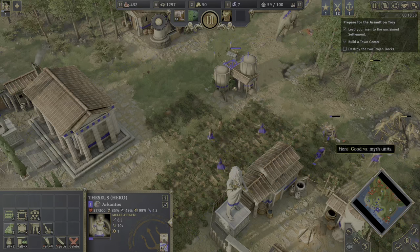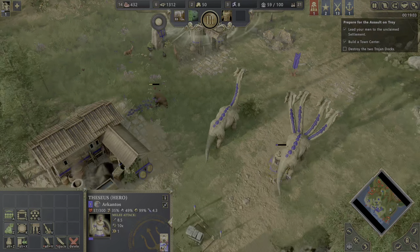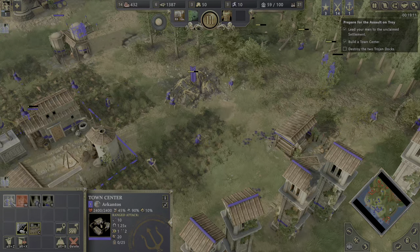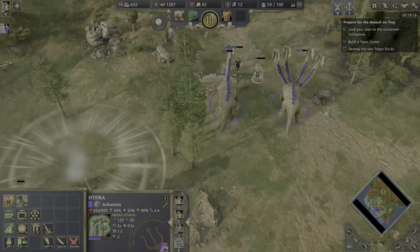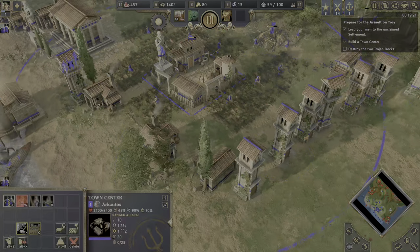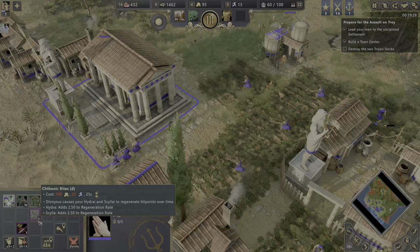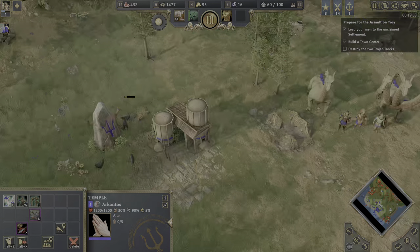Immediately back to work, and let's revive our heroes. Need more people on the gold — our gold income is not looking good. We can also improve the Hydra with the Ketoic Rights upgrade: Dionysus causes your Hydra to regenerate hit points over time. That's actually kind of crazy because they are so tanky.